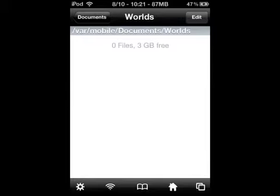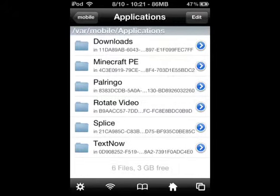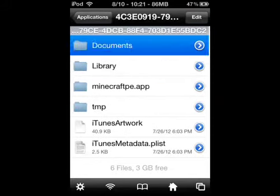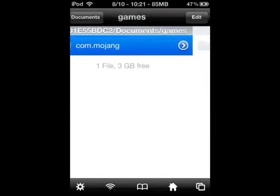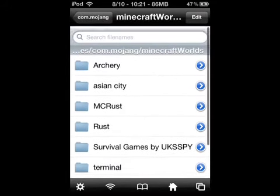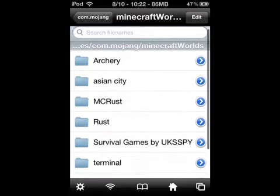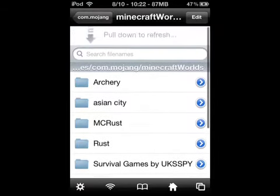See, there's nothing in it, it's just a folder. So if you go back to home, you go to applications, Minecraft Pocket Edition, documents, games, Mojang, Minecraft world — and these are the worlds that are on your Minecraft game. Like, as you can see, Asian City is from my Minecraft survival series and all these other ones I downloaded.